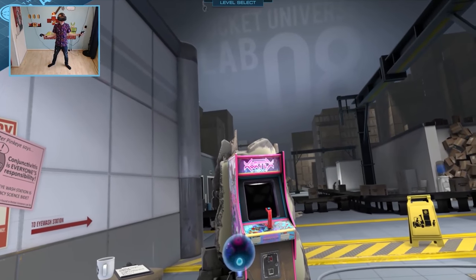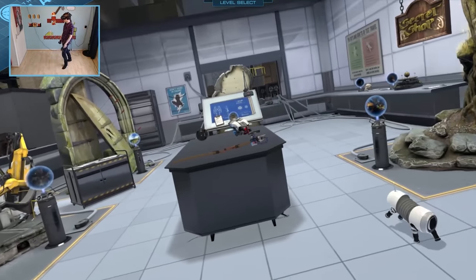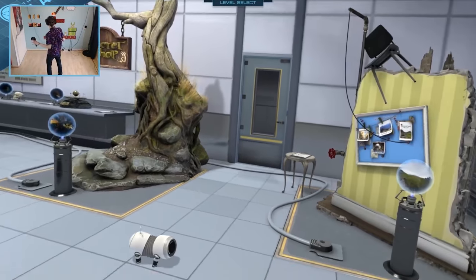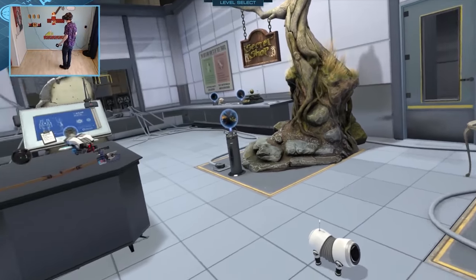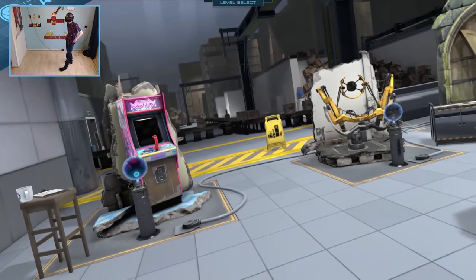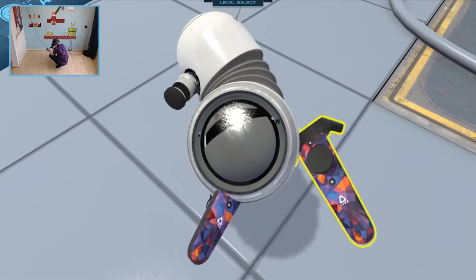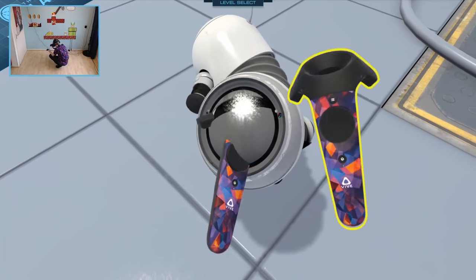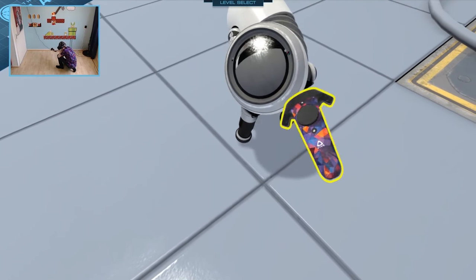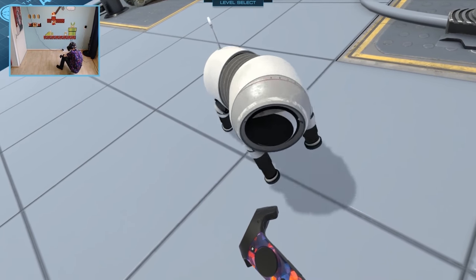And here we are, Test Travelers, back in Pocket Universe Lab 8. This is a game you can play with the Vive and the Rift. If you haven't played it yet, go for it — it's totally free. Link will be in the description below. Anyway, it's been a very long time since I played this game. First of all, I need to meet my little friend over here. He's still not running out of batteries — it's crazy. He can last for 2,000 years in total.